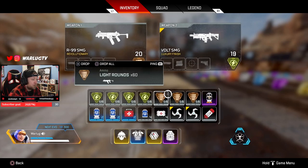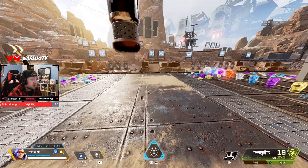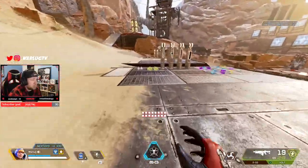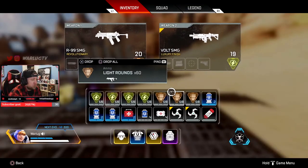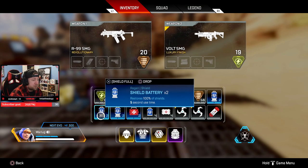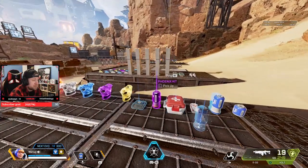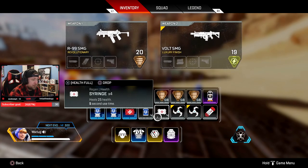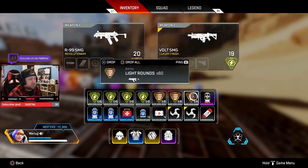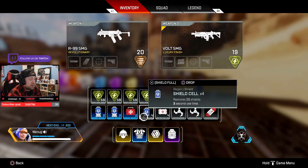My default end-game layout: four shield batteries, two medkits, four shield cells, four syringes, 240 primary ammo, 180 secondary ammo. If you want, you can swap the Phoenix kit for two more shield batteries. I prefer having the Phoenix kit because it heals health as well, acting as a secondary medkit. Or drop the Phoenix kit for four more regular shield cells if you're in ranked and poking at teams.